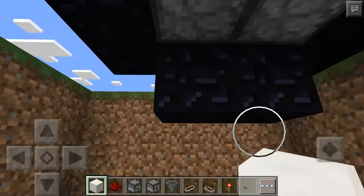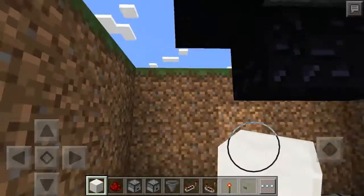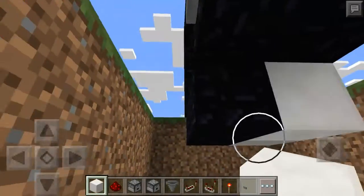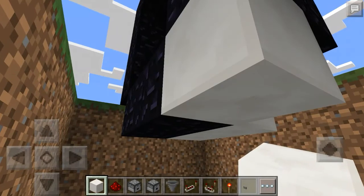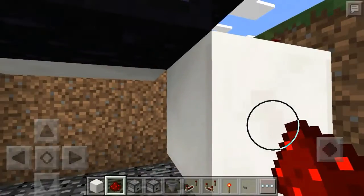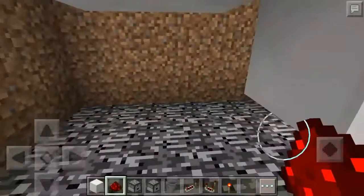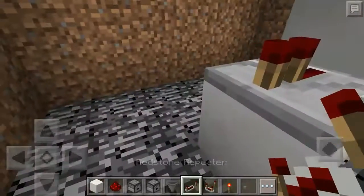The next thing we're going to do is take your blocks of choice — doesn't matter what they are, it will all be covered up. Place one under each of your dispensers. Right underneath where the button is, place a temporary block, then place another block underneath that one and get rid of the temporary block. Put a redstone dust right there. From the button we're going into our T flip-flop — I found a great design — and we'll take the signal from this redstone dust with a repeater.